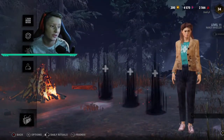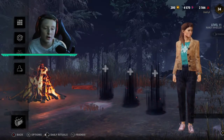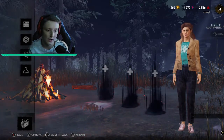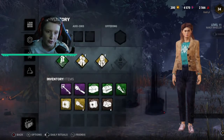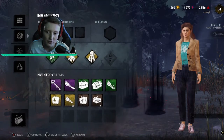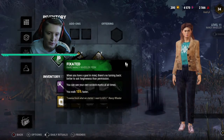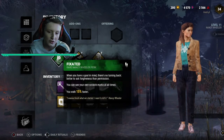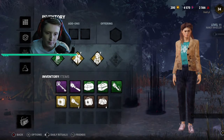Hey guys, welcome back to another video. Today we're going to be playing some more Dead by Daylight. In today's video we're doing another one of the challenges where you put on the free teachable perks of the survivor and try to get some wins. The free perks of Nancy Wheeler, my main survivor, are Fixated — when you have a goal in mind there's no turning back — so you can see scratch marks at all times and you also walk 15% faster.